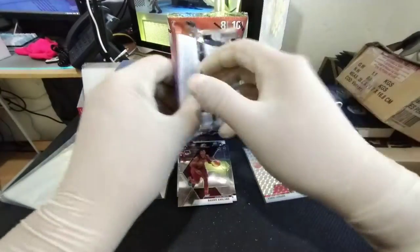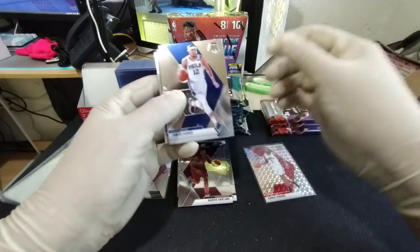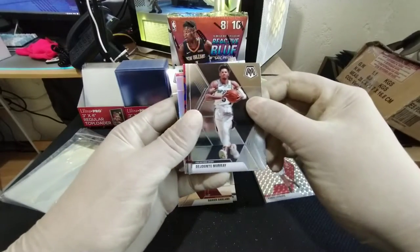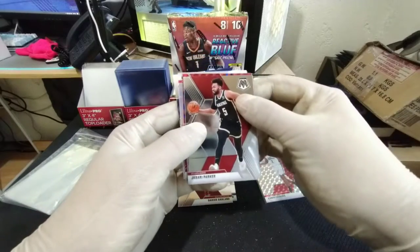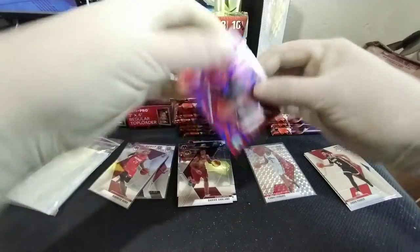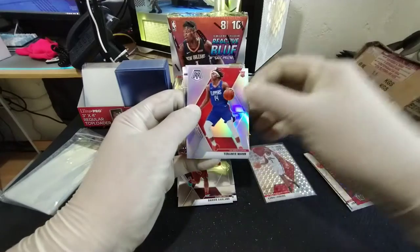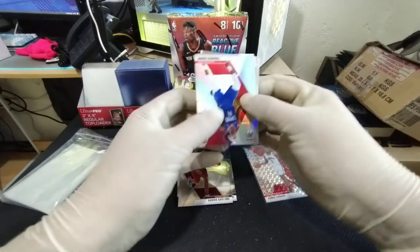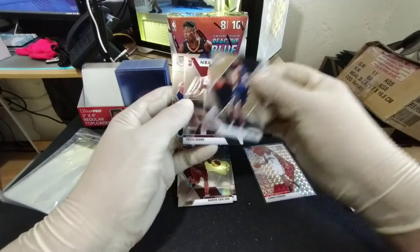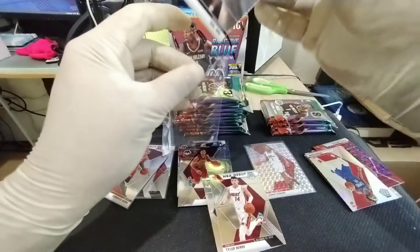RJ Barrett in the back. Oh, we got a silver — and two silvers in one pack, nice! Tobias Harris, DeJounte Murray, Jabari Parker, and a Wendell Carter Jr. reactive blue. Two silvers but not the greatest players. NBA debut Tyler Hero and an RJ Barrett — so three cards getting sleeved up back to back, that's not bad!